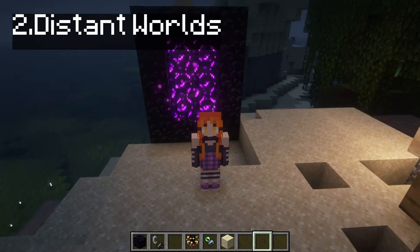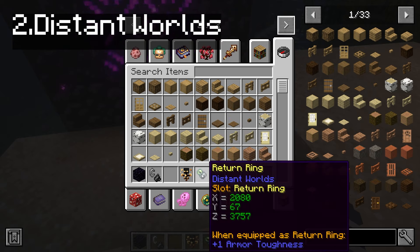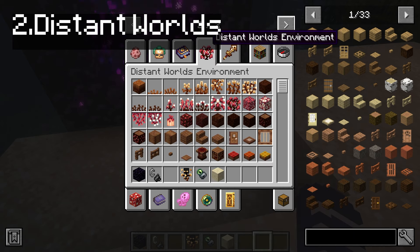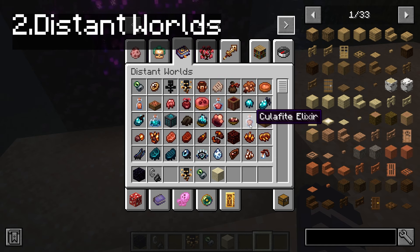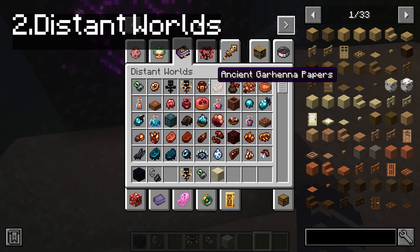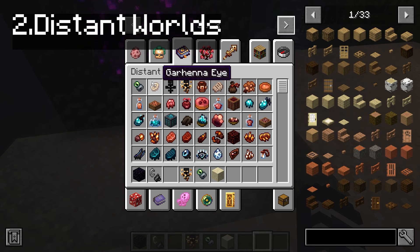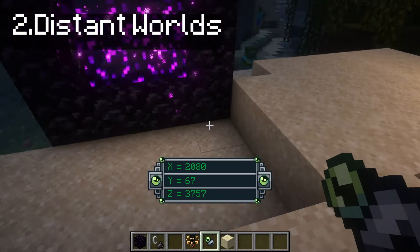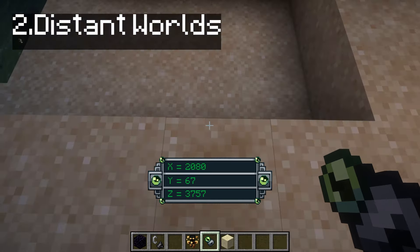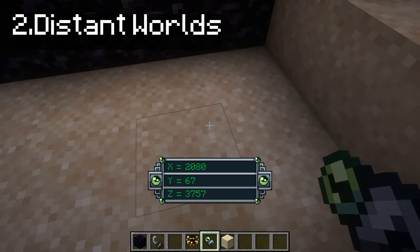One thing I forgot to mention is that before going to the nether, you have to get this return ring. I can get it from here but I think it has a crafting recipe. I'm gonna leave the links down below for the mods so you can check them for yourself and also check for recipes when you want to craft them. What we need is a charged weather totem to go to the dimension and a return ring so you can be sure that you're gonna return here.